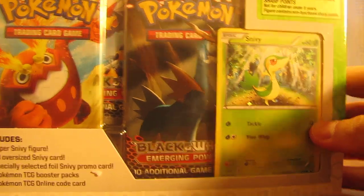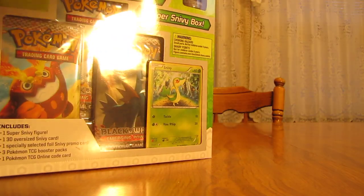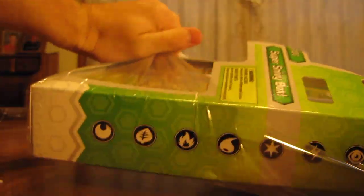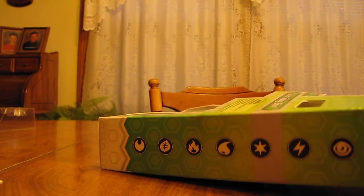This is quite similar to the Terrific Tepig box that I opened last week. It comes with the oversized 3D card, the figurine, the foil card, and then three Emerging Powers booster packs. This is a Toys R Us exclusive box, but I did get this from CollectorsCash.com — you can actually get all three of them on there, so that's one benefit of going online. The link to that website will be in the underbar below. I got a pretty average haul out of the last Terrific Tepig box, hoping to do a little better in this one.